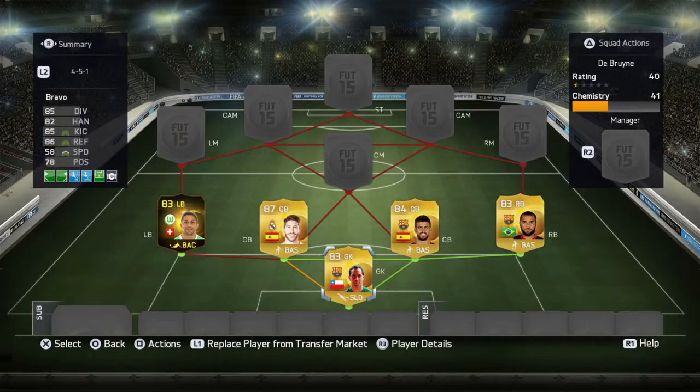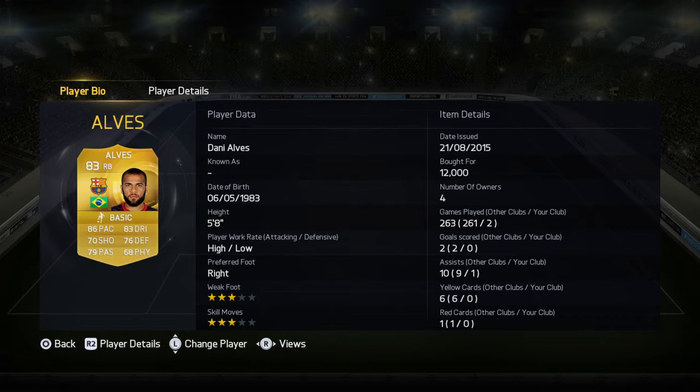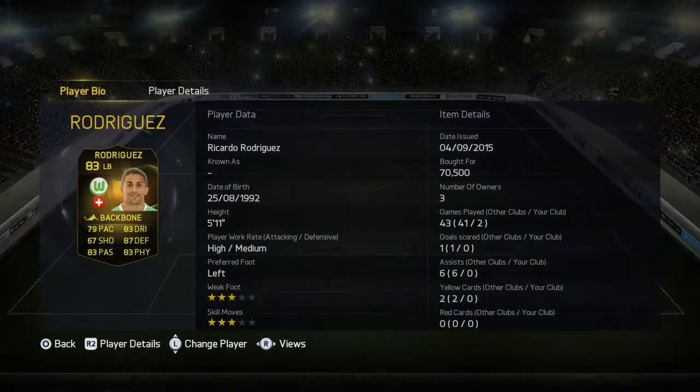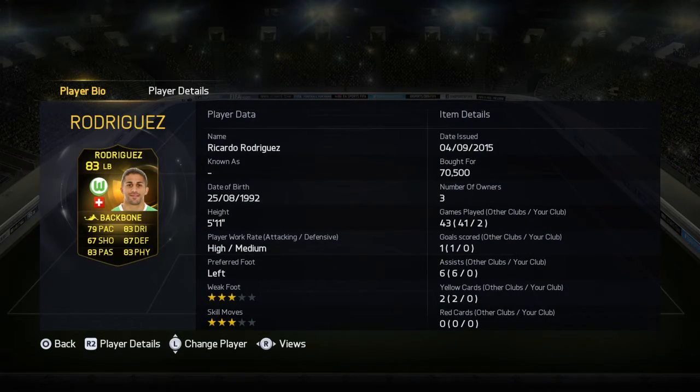The goalkeeper is probably the weakest link but still really nice. I'm not a big fan of the high work rate but everything about that is fine. Those two defenders are just solid and the stats show it all.